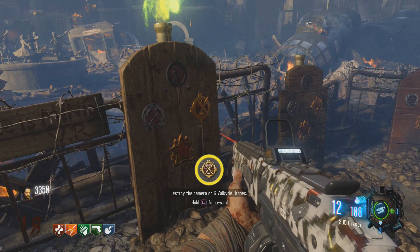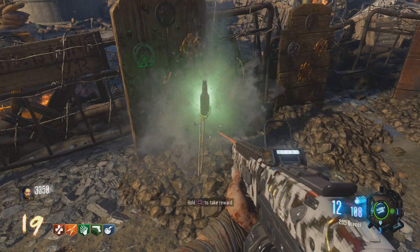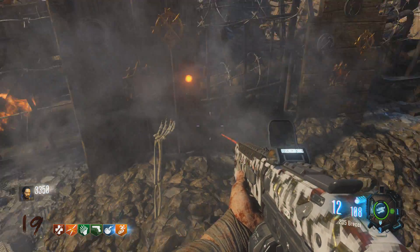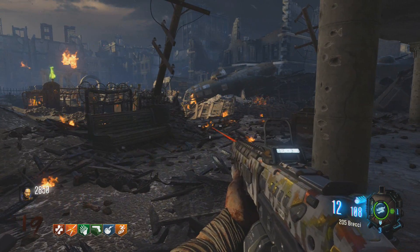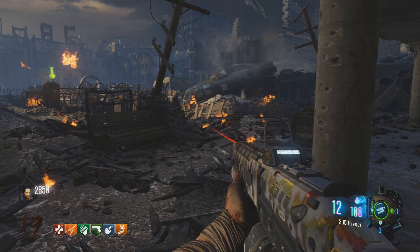What this Valkyrie helmet gives you is a free perk — and we get Stamin-Up, which is pretty nice. Now pretty much all I want is Widow's Wine.